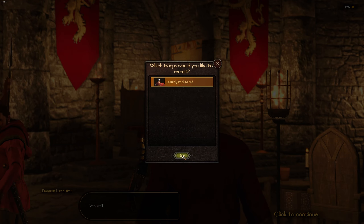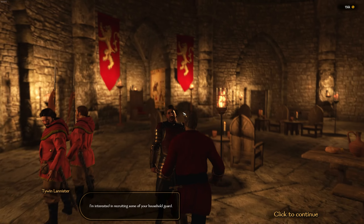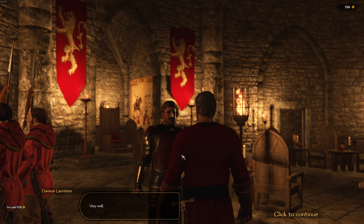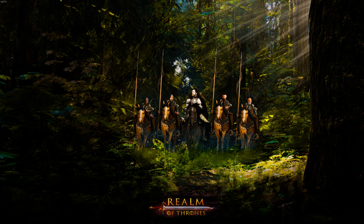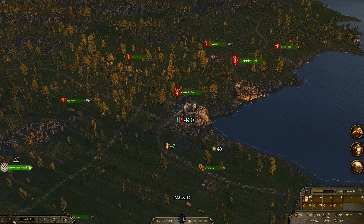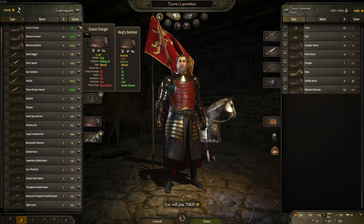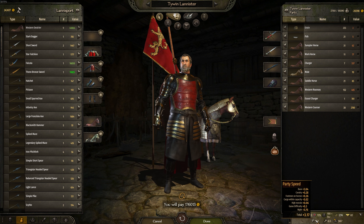We'll grab some more house troops. I think these house troops should cost way more than they actually do — right now this is so cheap. If you're recruiting house troops you probably have a lot of money, so these should be like quadruple or ten times the amount. It's a really cool money sink that allows you to build up your army after building up some reputation. I also think they should be a little bit better so it's a real big achievement once you get them. But still, very cool nonetheless. Let's buy as many horses as we can — that is a lot of horses.